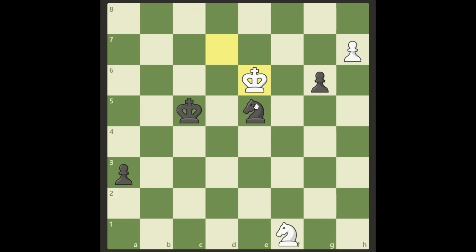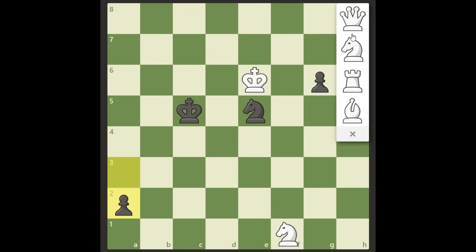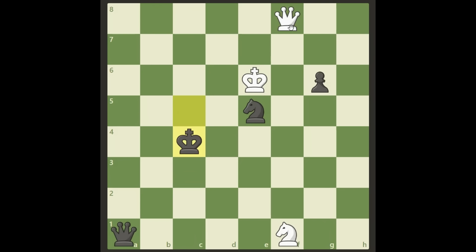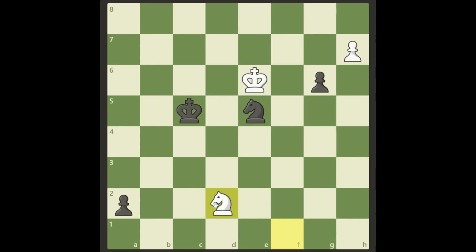The natural move for white now is king e6, trying to stop this and get away from more checks. Now black's quickest and biggest threat is a2 — he wants to get his own queen. If we promote here, it gives us nothing because black will promote too. We could start checking but we are not getting anywhere — black can escape and we are queen each, so that's a draw for sure.